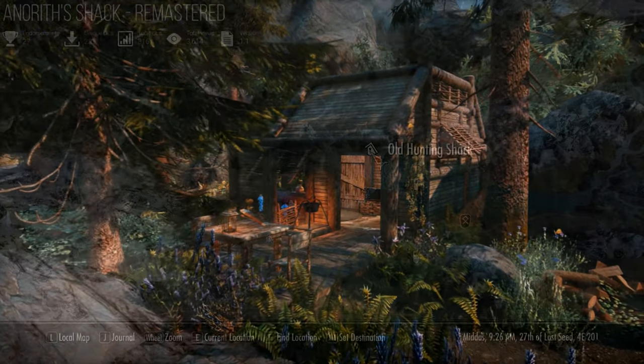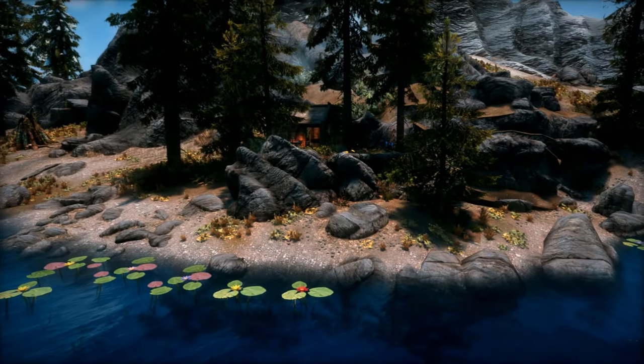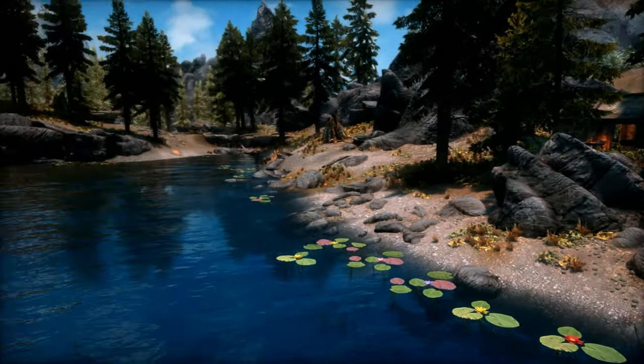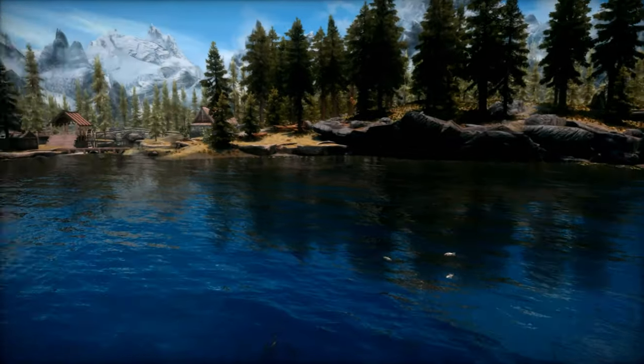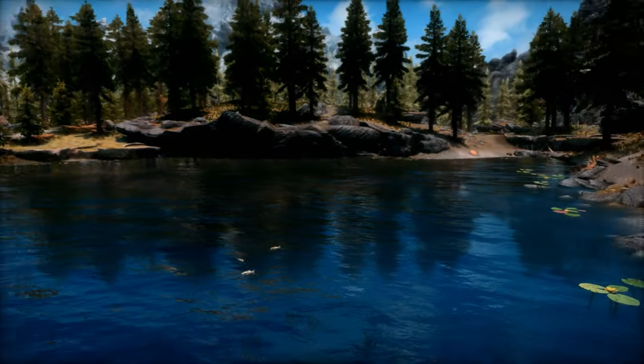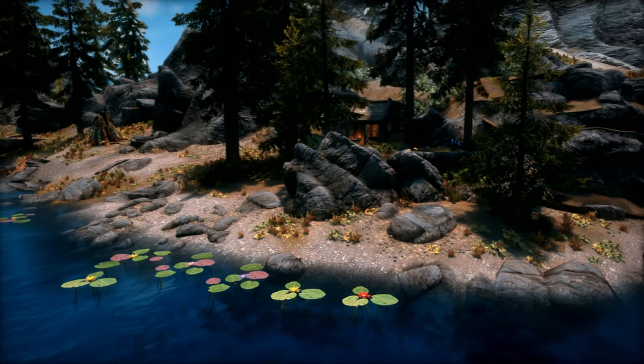Let's check out the map. Here we are at Annereth's Shack. We're near Elinalta's Deep, the Lady's Stone, Half Moon Mill, and here we are again at Annereth's Shack. For those of you that would like a world space view, here's the home. When we turn around, there's Half Moon Mill. And if we go back to the other side of the lake, we're back at Annereth's Shack, the Remastered Edition.